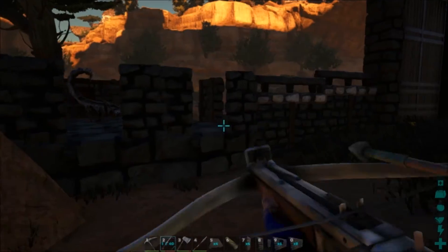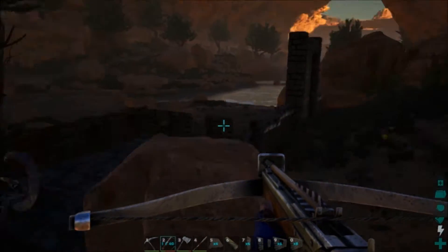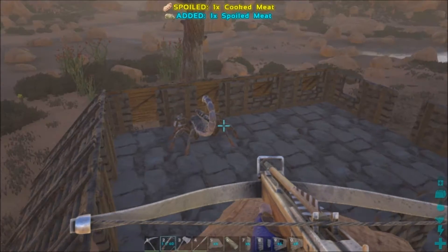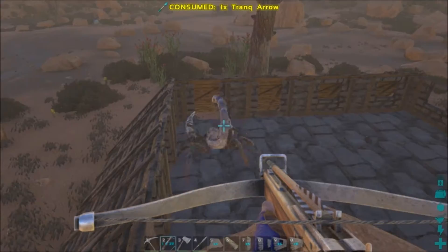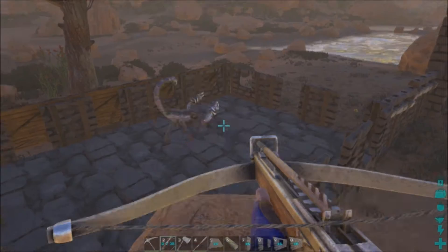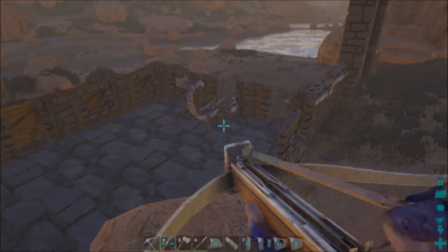We might as well knock him out and tame him up, because at level 72 he'll tame out over 100. Let me turn my gamma up. I like scorpions for base defenders because they're actually really easy to tame, really easy to tranq. And they're really not bad base defenders here. And if they go missing, they're not that big of a deal.